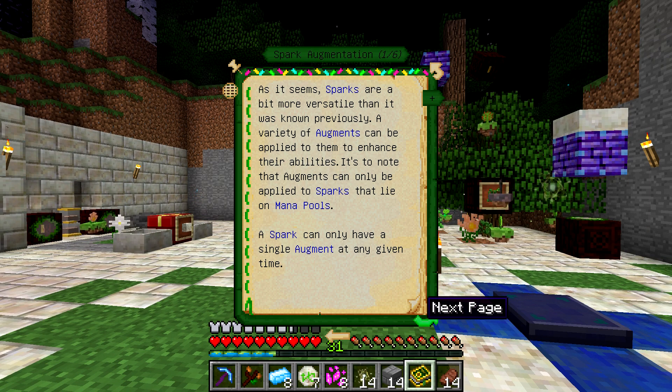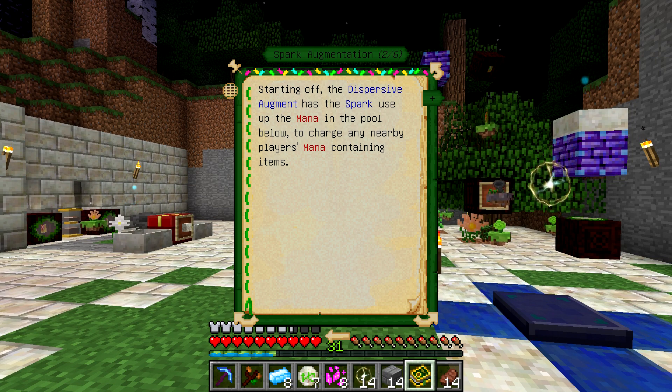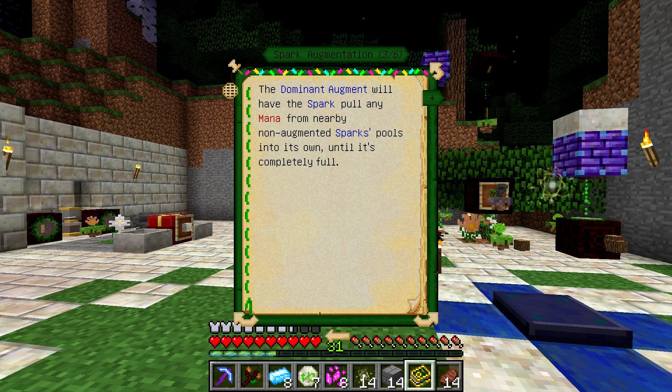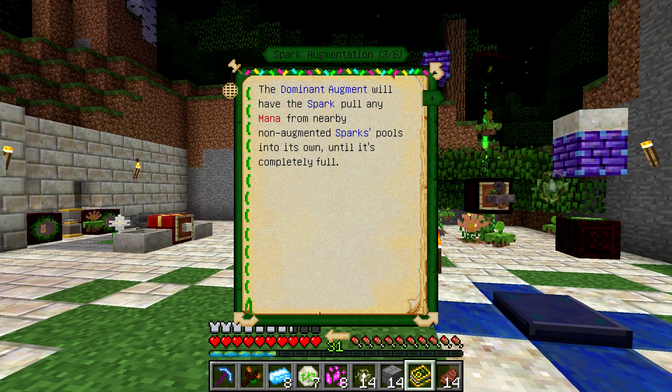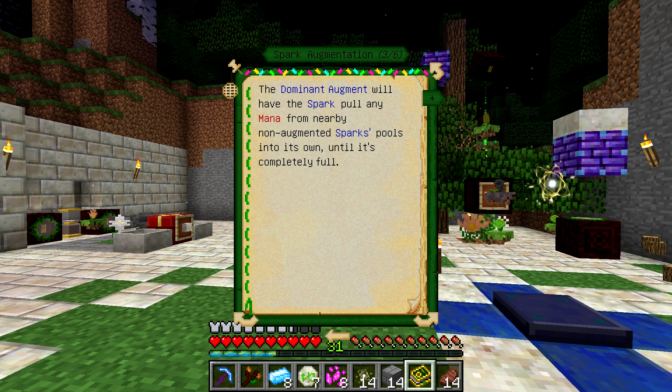You can go over and flip through all these and it will list them. The dispersive augment — which we will be using one of today — basically takes the mana in the mana pool and wirelessly gives it to a nearby player to recharge their mana items. This will mean that we no longer need to keep a mana tablet in our inventory if we're moving around our base, or it'll recharge our mana tablet for us. The dominant augment will have the spark pull mana from any non-augmented spark pools into its own until it's full, and then it'll stop. That's pretty nice if you've got a central mana pool that you want to keep constantly full.